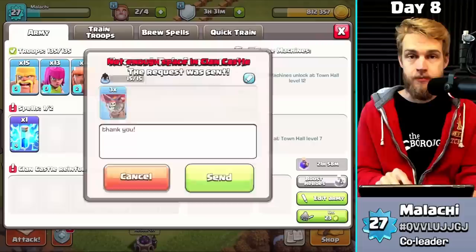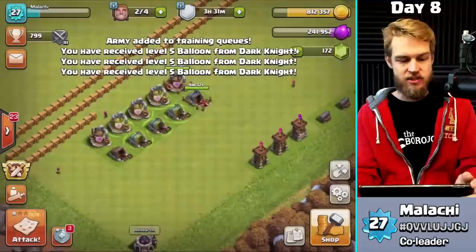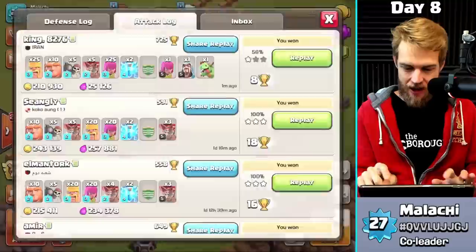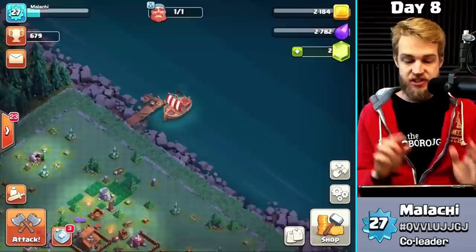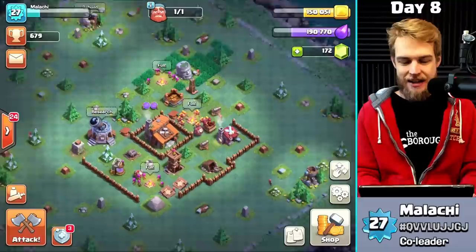I'm requesting an actual offensive clan castle and getting some lightning spells brewed up. Shout out to Dark Knight for the CC — I've been putting a big red circle over the name so I don't miss it and can thank the clan mate in the video. Now I'm almost ready to go out — just waiting on the lightning spell. So let's talk about the subject of today's video: getting about a thousand or so free gems.